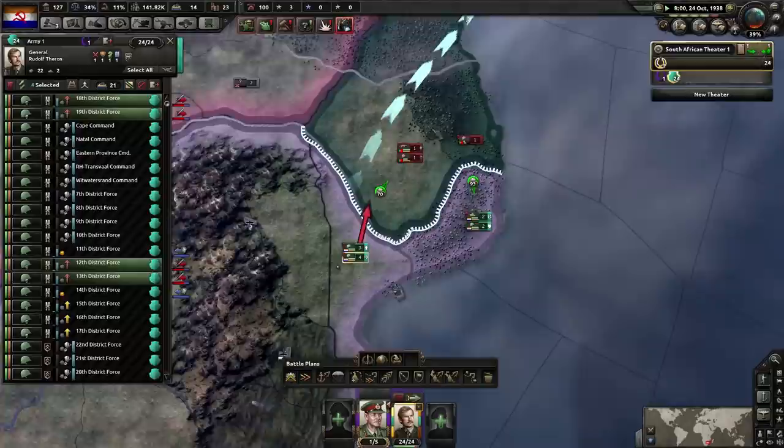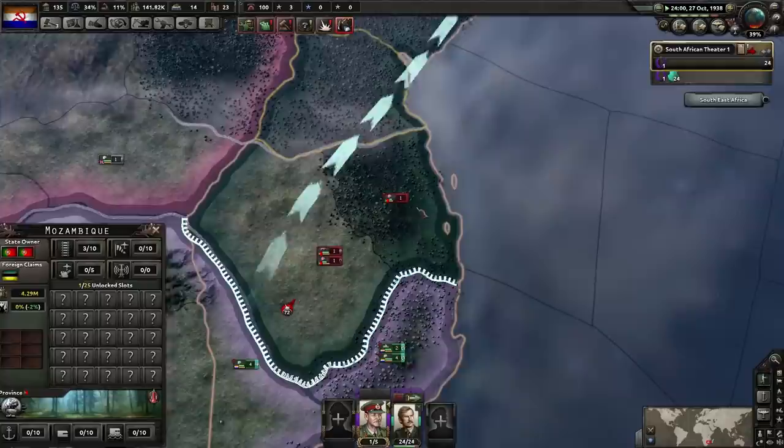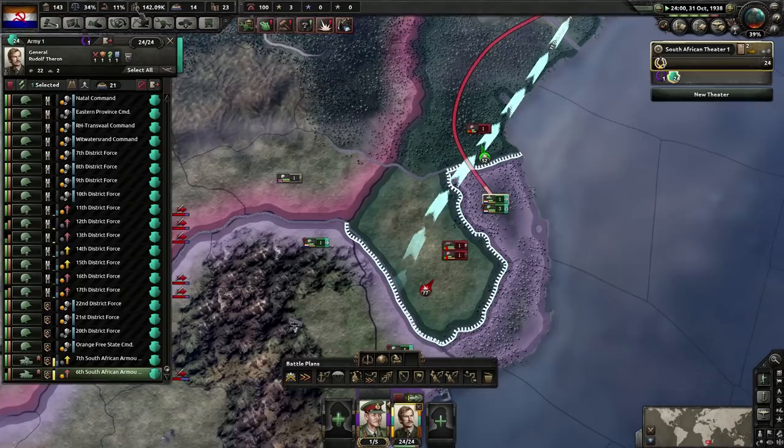I need you guys to stay here — I want to try and encircle them. That's the reason you get tanks, right? You do it because you want to encircle. Is there any other purpose of tanks? Tanks can encircle — that's the beauty of them.